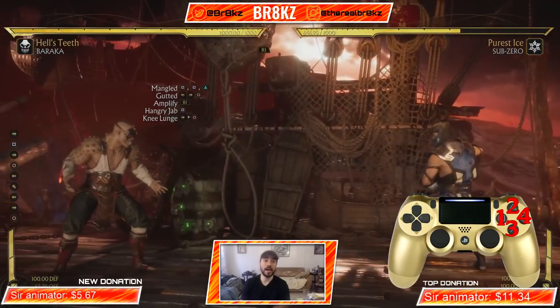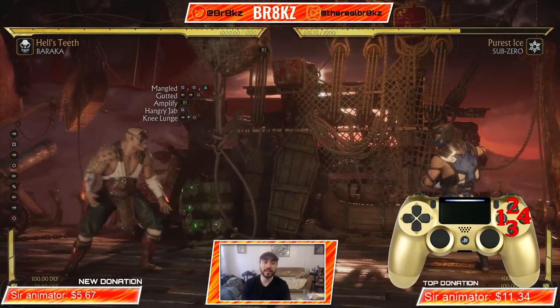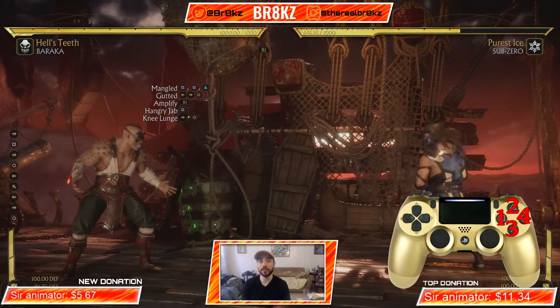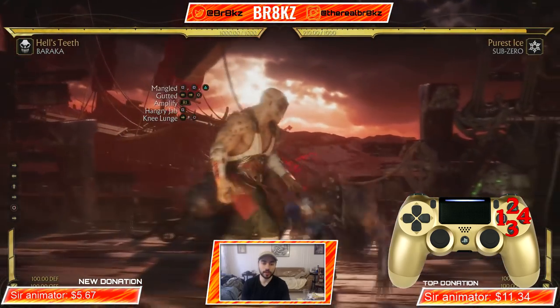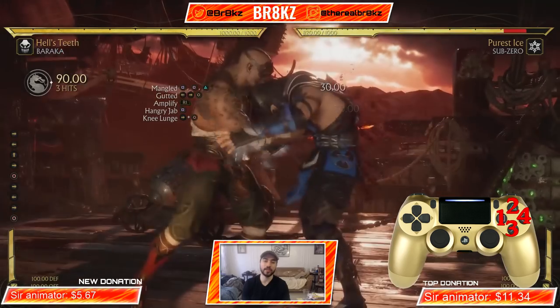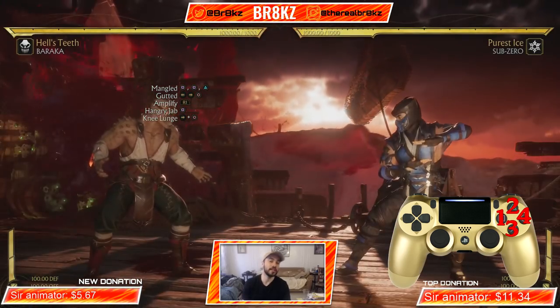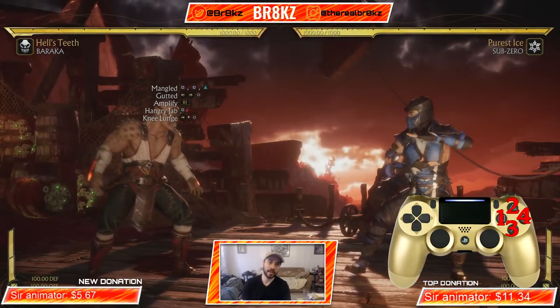That is the full combo — 35 damage for 1 bar. You could have even turned that into a Crushing Blow, because your Gutted turns into a Crushing Blow after 9 hits. So you can go ahead and hold the Gutted after 9 hits and it will turn completely into a Crushing Blow — really really powerful. You can get even more damage on that combo if you want.